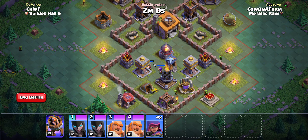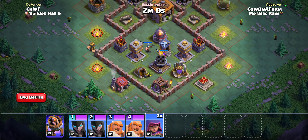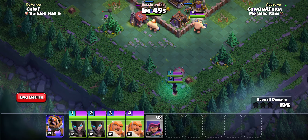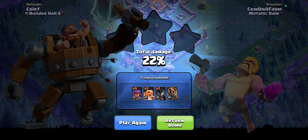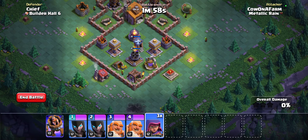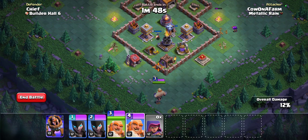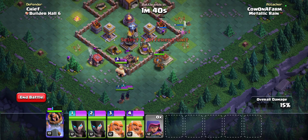We need to worry about that Roaster. I think what they want us to do is do a little bit of funneling with the archers, and then go in with the giants and witches. Oh okay, we're getting baited immediately — well played, Supercell. We're going to have to drop an archer here to take out this Tesla, drop an archer here to take care of that, and now that we are no longer being baited, let's drop our hero in.